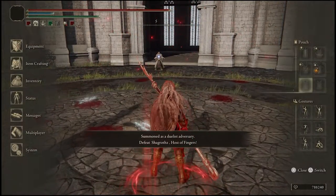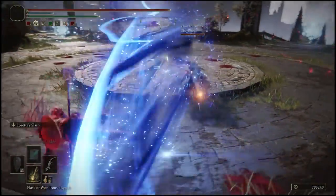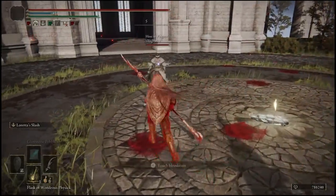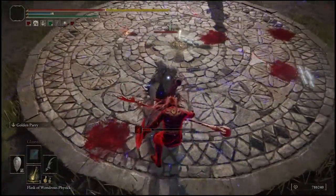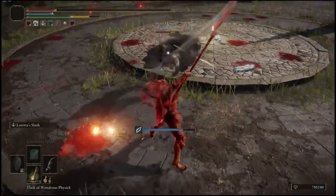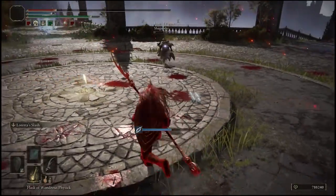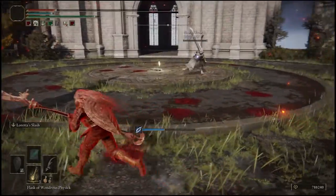This weapon is good for its mix-ups — love the mix-ups. Who's up next? A Moonveil user. Your name looks familiar, sir. That's a Moonveil you've got. Yes, lovely Moonveil sir — is there anything else you would like to do today? There we go, he used the weapon art. I really want to try a pirate-themed build — oh, I asked for that. Wow, that was a lot of damage too.